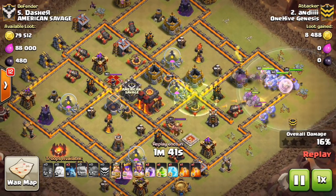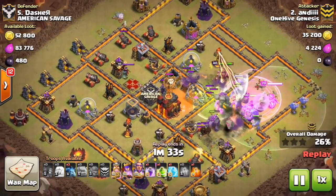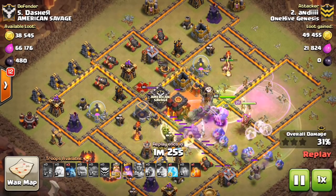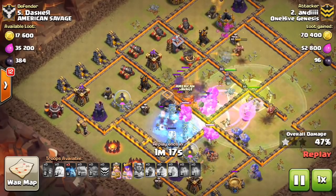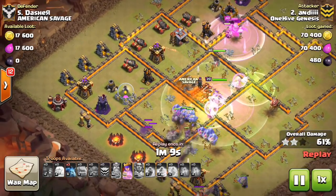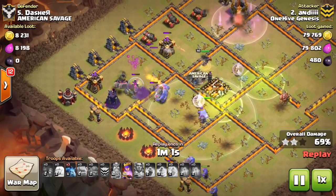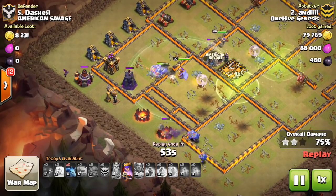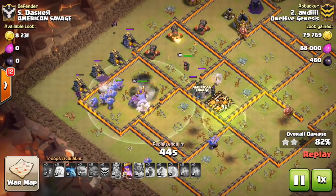This first one is an example of a mass bowler attack — probably not the most common, but relatively underused. People did stop using it after bowlers got a nerf, but it's still effective if used right on the right base, especially on these spread-out Town Hall 10 bases. If you can get the bowlers guided through with a few jump spells, it can work out nicely like it does here for Andy. He crushes this base. The Eternal Tomb timing was pretty good — you want to use it early when most of your troops are still alive, but not too early.